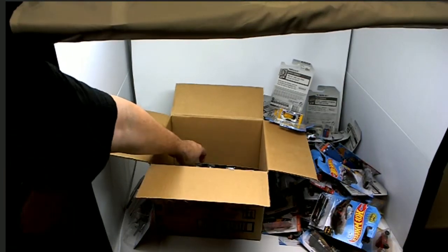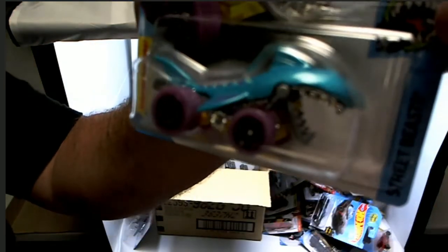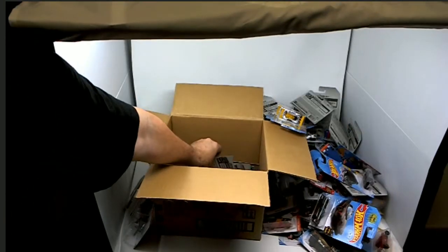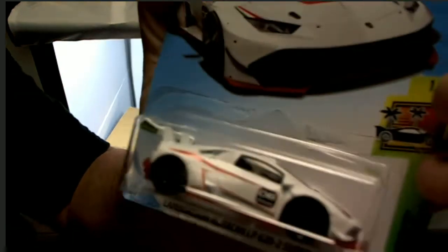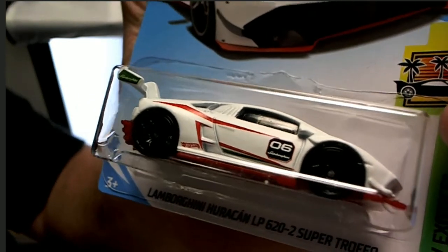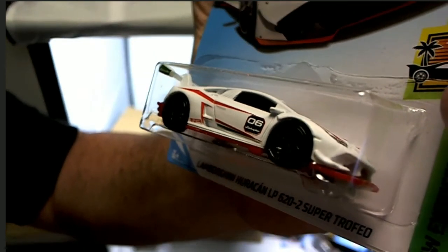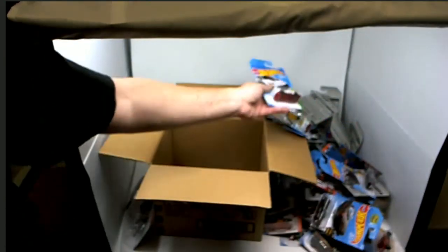Next up we've got Shark Bite — that thing's ready to take somebody out, I'm kind of scared! Then we've got a Lamborghini — wow, that might win the whole race right there. I probably spelled it wrong but that's okay — it's a 620. And we got another Lamborghini, so we got two of them.